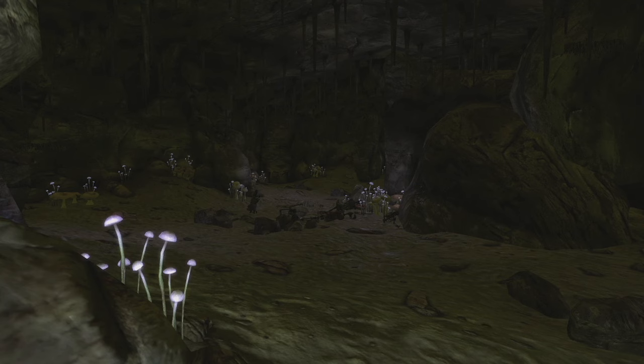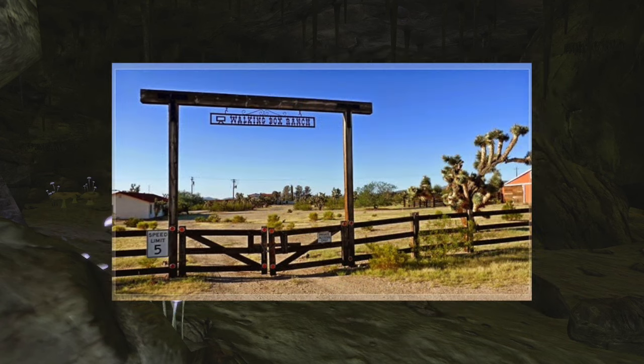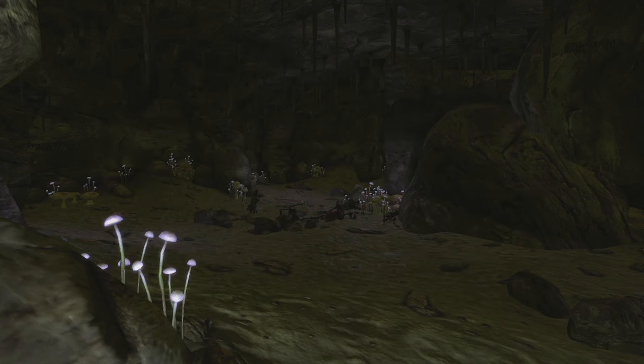Walking Box Cavern is based on the real life Walking Box Ranch, in the same exact geographic region, and Walking Box Ranch is actually quite famous. It was built by movie stars Rex Bell and Clara Bow in 1931, and it hosted and entertained many notable Hollywood figures including Clark Gable, Carole Lombard, Errol Flynn, and Lionel Barrymore. It used to be a very prominent ranch within the Hollywood community, and today it is owned by the United States Bureau of Land Management and is on the U.S. National Register of Historic Places.